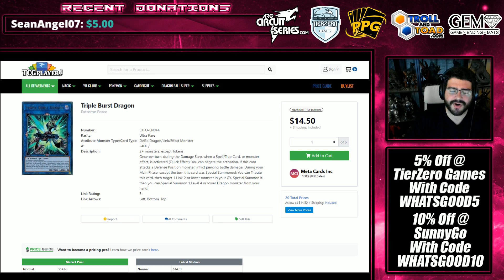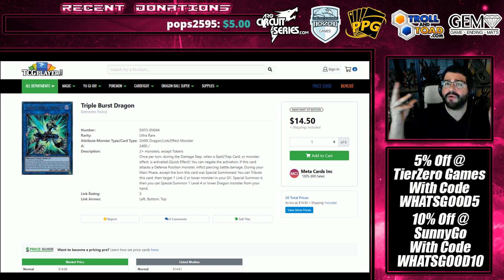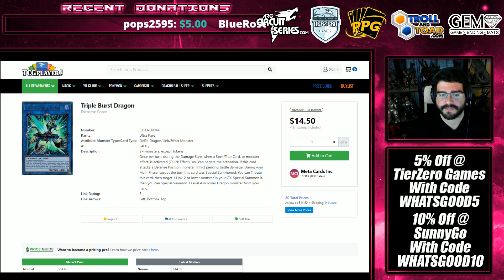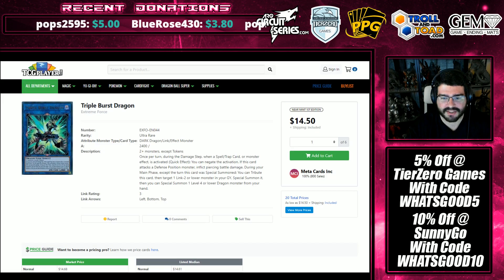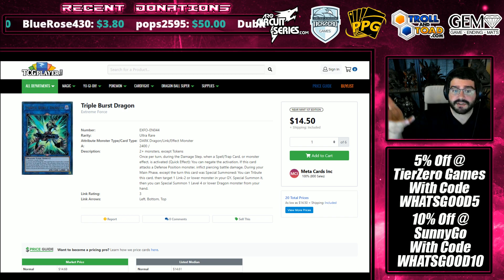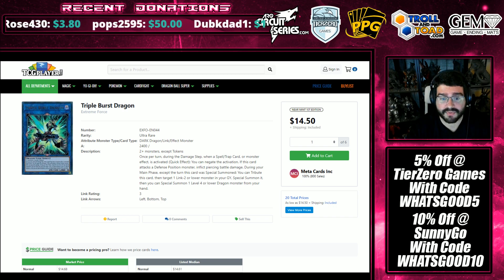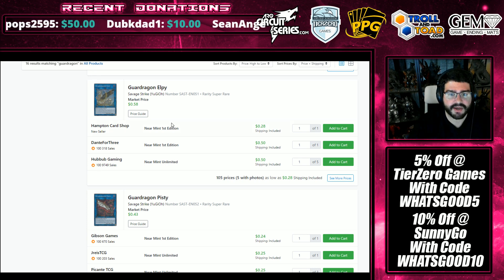So let's go ahead and get into it, starting with Triple Burst Dragon. If you told me a bit ago that this would be a $15 Ultra, I would have thought you're a little crazy, but the Guard Dragon engine goes into this with relative ease to get out of the Dragon Lock that their effects present, and we see this up here on eBay as well. This isn't necessarily new — I knew it went up to $9, I just hadn't seen it go to $15, and I think that's relatively something to say about the Guard Dragons being in Savage Strike. These are not getting reprints now.